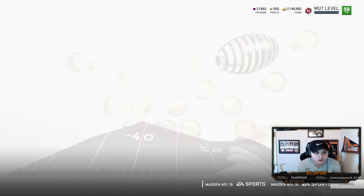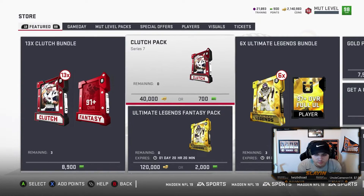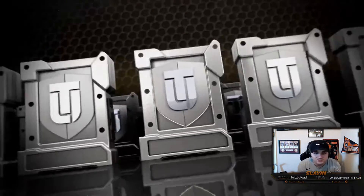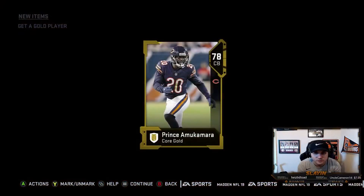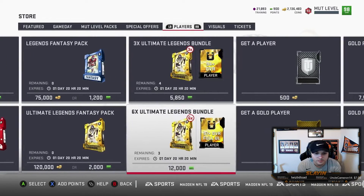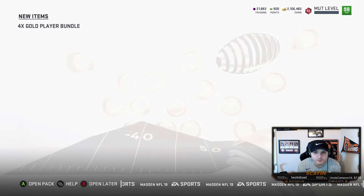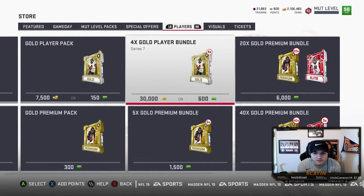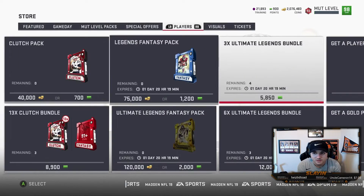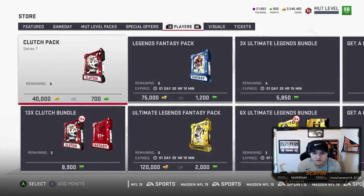We're gonna open up some packs — we already opened the clutch packs on stream. If you missed the stream, it's Twitch.tv/slay — you can find it in the description. We already opened all the clutch packs, so we can do some gold player packs. We started off with the gold, we're done with those. We found some bundle packs and we're gonna buy a couple of these. These packs have been pretty glitchy — we did pull a 97 draft player out of one this morning. We're gonna do three bundles, so that's 90k. If we pull one really good card, we made out.